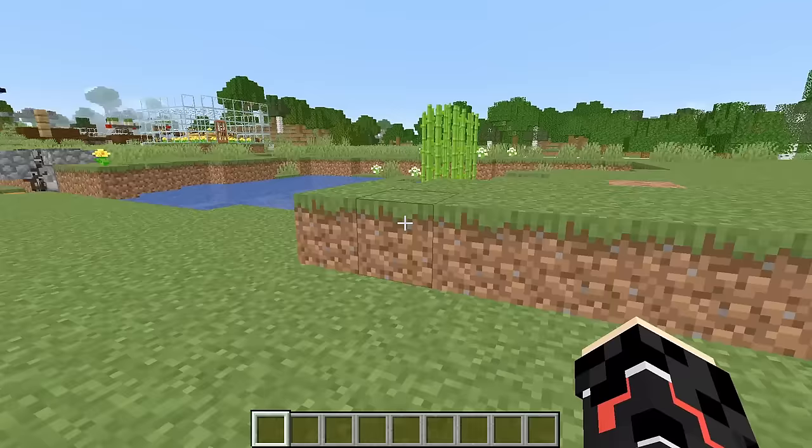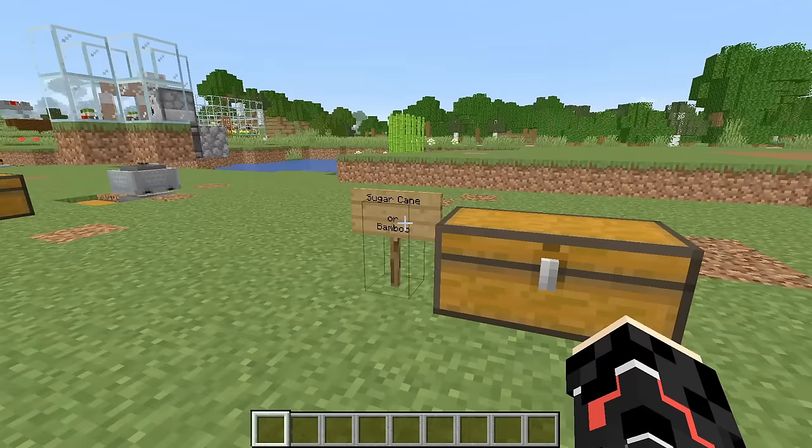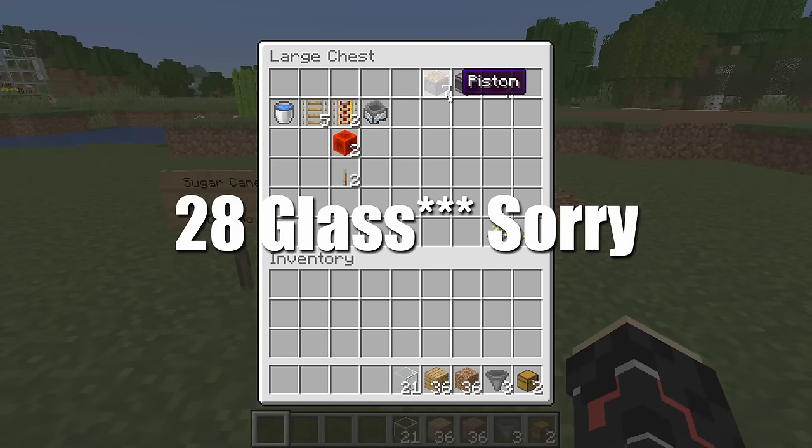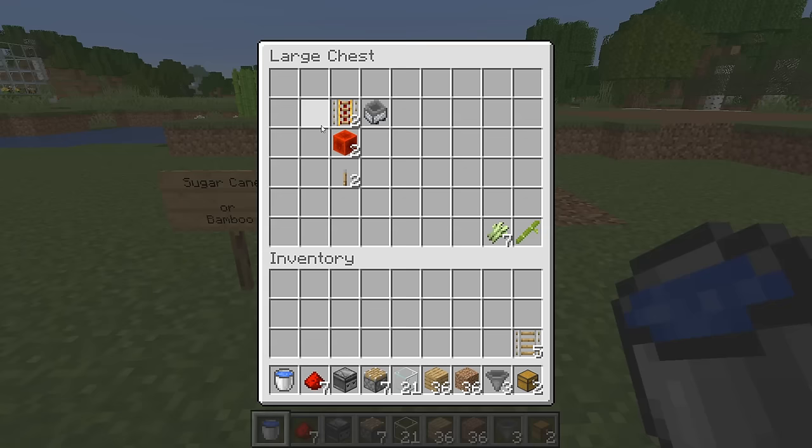The next farm is your sugar cane or bamboo farm — you can alternate between the two. You're going to need two chests, three hoppers, 36 blocks of dirt or a mix of dirt and oak planks, 21 glass, seven pistons, one observer, seven redstone, a water source, five rails, two powered rails with levers or redstone blocks to power them, a minecart with hopper, and your bamboo or sugar cane depending on what you're growing.